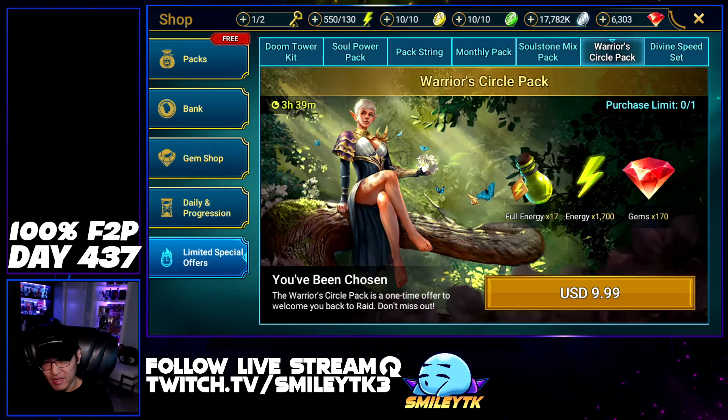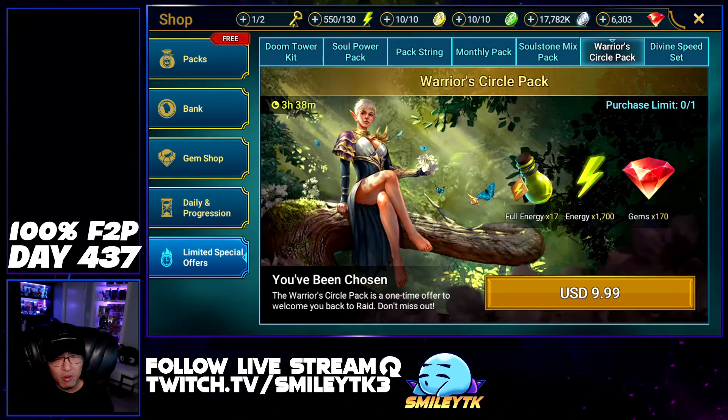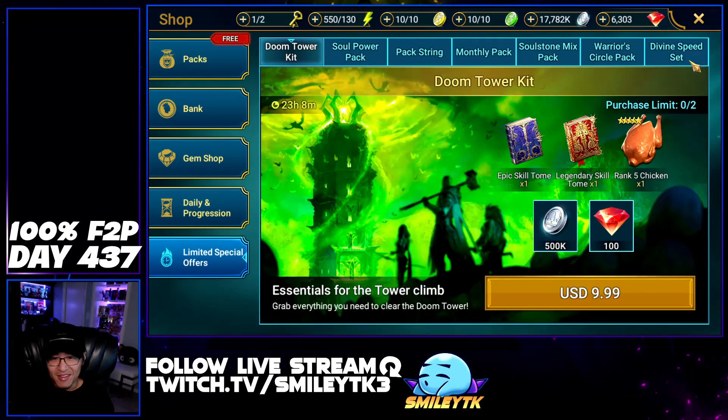This is actually the best energy pack as far as warrior circles packs go. We've got 170 gems — that's about 552 energy — plus 17 times 130, so 2762 energy for the energy refills and gems, plus 1700, giving a total of about 4462 energy. Divided by 10, this is probably the best energy pack you'll see for warrior circles. Note: once you buy a warrior circles pack you won't see another for 25 to 30 days if you're not spending.